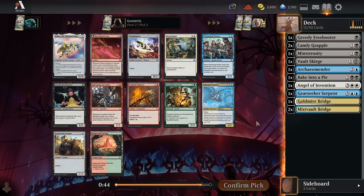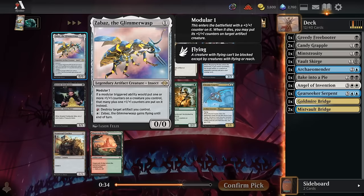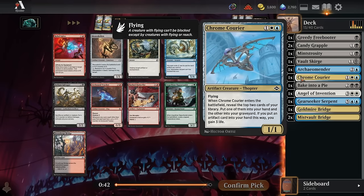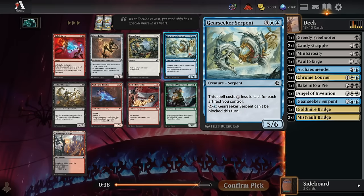There's another Chrome Courier and not much else that looks good in blue, black, or white. Disenchant's probably actually good with the quantity of artifacts running around, but Zabaz is a modular build-around and we don't have any modular cards yet. So I guess it's Chrome Courier — a really nice value play creature. Pick three, we get another Gear Seeker Serpent! We're not great at flooding the board with artifacts, but we've got the artifact lands at the very least.